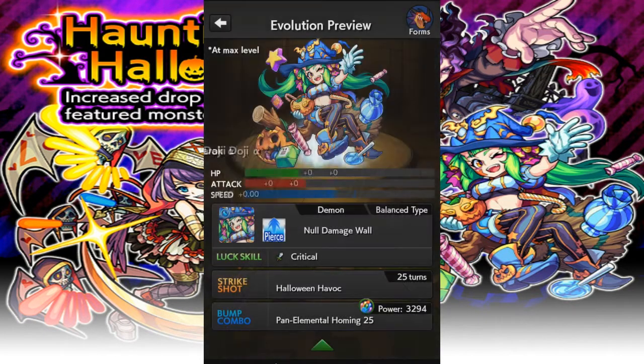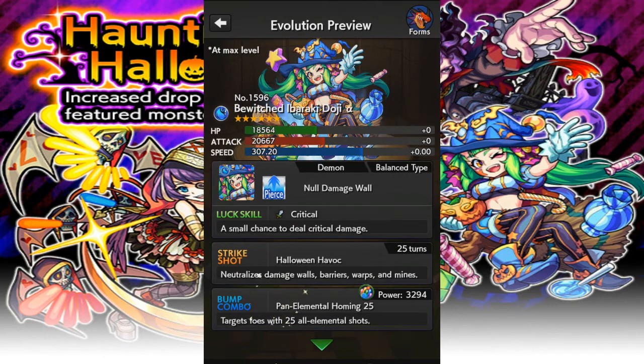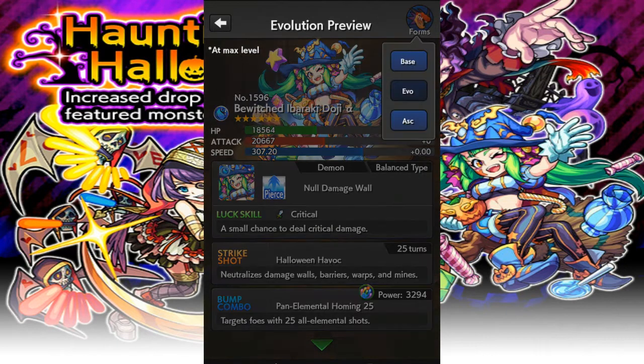And this is a Halloween hatcher, kind of early. It's October 4th only and they're coming out with this. Hopefully on the 31st or something they'll come up with a special event to make up for the early release of these Halloween hatcher monsters.